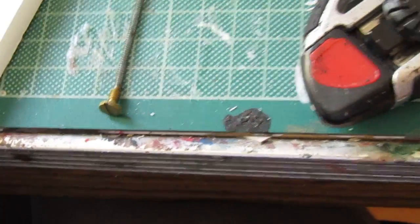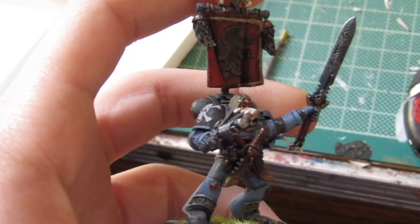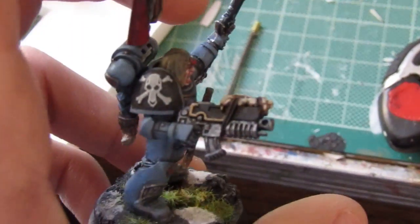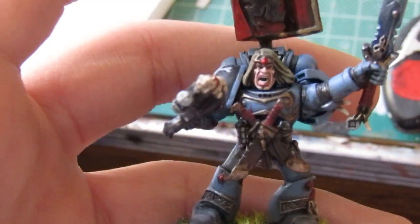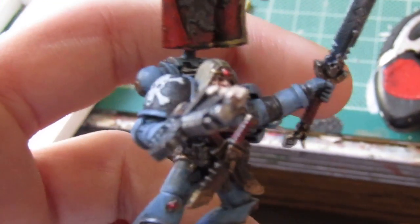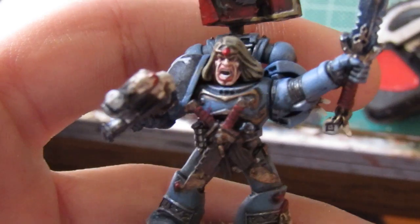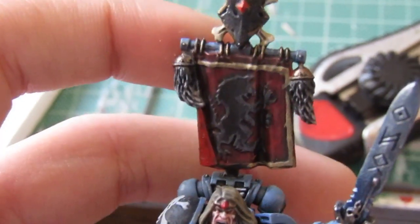Now we go to the Wolf Guard Pack Leader who is called He-Man. He wields a sword and a bolt gun and has two crossed close combat weapons. I chose this head because it looks a lot like He-Man's.